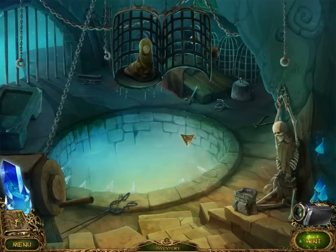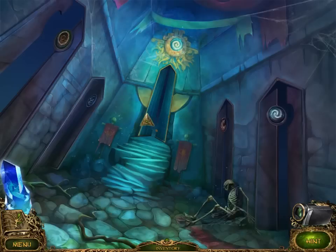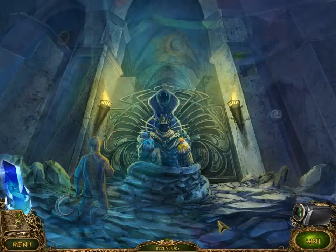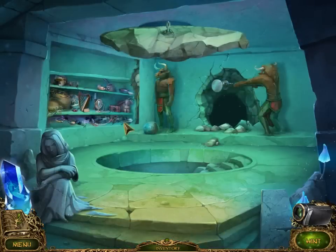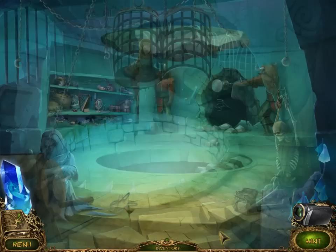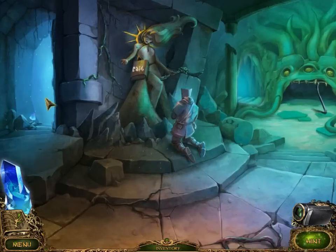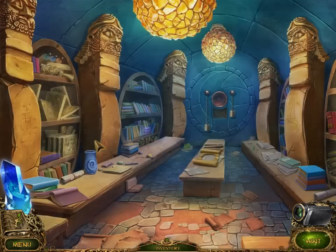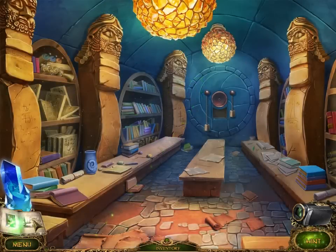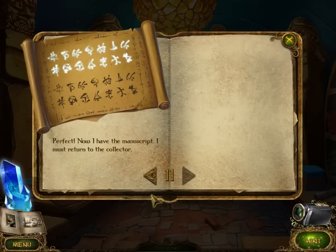We have to find that spot where we're supposed to use it. I don't think it was in here. We do have a manuscript part so that's going to be good. I thought I wanted to go down - no, that's to the dungeon. There we go - we only needed one more. Perfect. Now I have the manuscript. I must return to the collector.